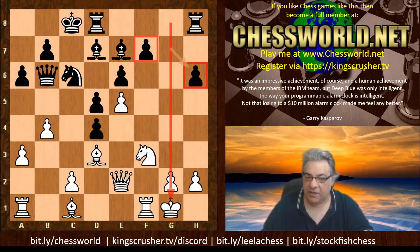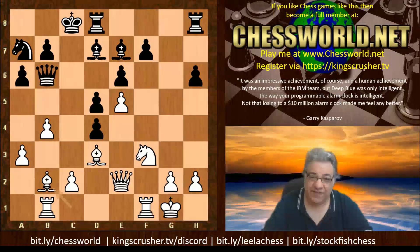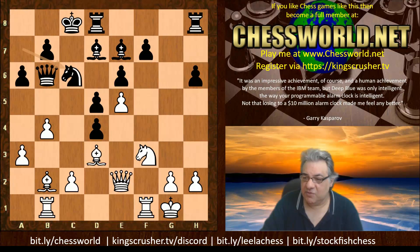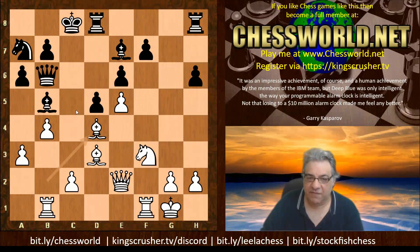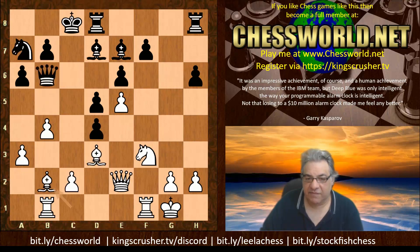We have Rook b1. Now Knight a7 — trying to maybe exchange off light-square bishops or use b5 generally. We have Bishop b2, and now a somewhat indecisive-looking move, Knight c6. Maybe this isn't the sort of position to be playing around in like this. The problem is if Bishop b5, then Bishop takes d4 is nasty — takes the Queen and Knight skewered. Clearly that's not desirable, so black is kind of stuck for a plan at the moment.